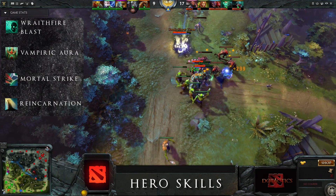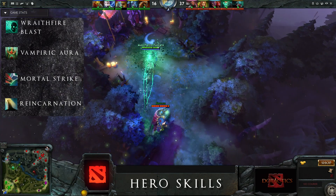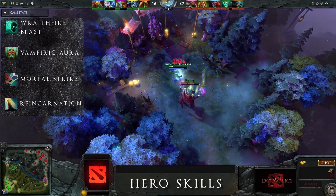Mortal Strike is Wrathking's second passive ability, which gives a chance to deal bonus damage on an attack. This synergizes extremely well with items like Armlet, making Osterion a dangerous opponent.